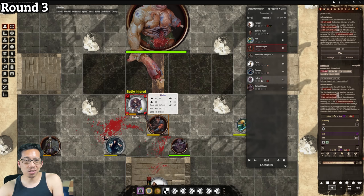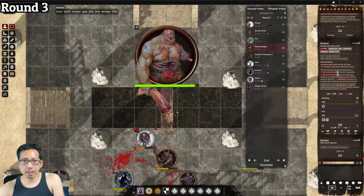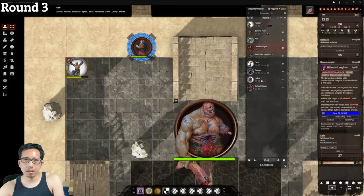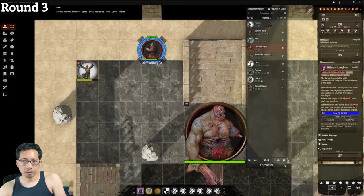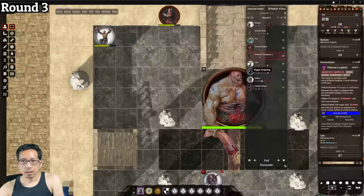The demonologist sustains the summon; the barbazu attacks Helen for 10 damage and inflicts persistent bleed, then repositions her near a pit. With its next action, the barbazu attempts to shove her in — an Athletics check with multiple attack penalty, plus 8 minus 5 equals a result that doesn't beat her Fortitude DC of 20. Close call. The demonologist then casts Hideous Laughter on Cain. Cain needs to beat DC 26 and rolls 27 — just barely succeeds. On a regular success he's still laughing and cannot use reactions while the spell is sustained. This demonstrates the four degrees of success, giving four different results to a spell that often simply shuts enemies down in other games.